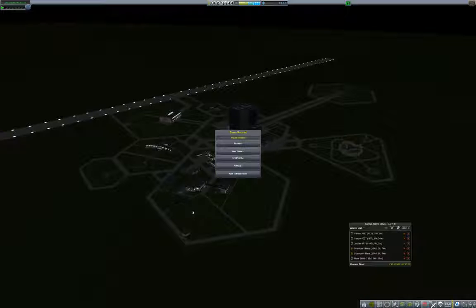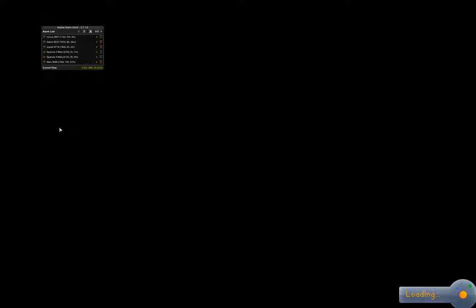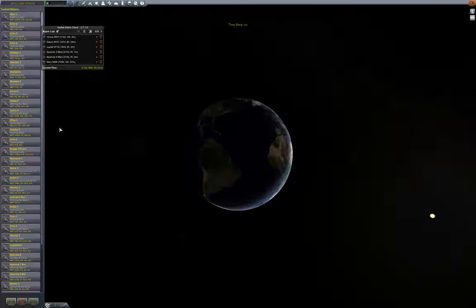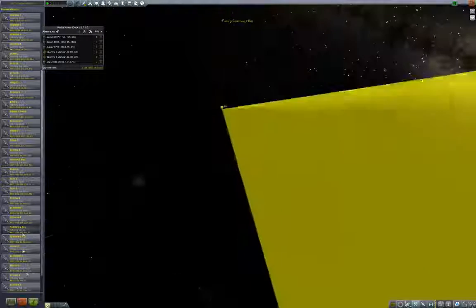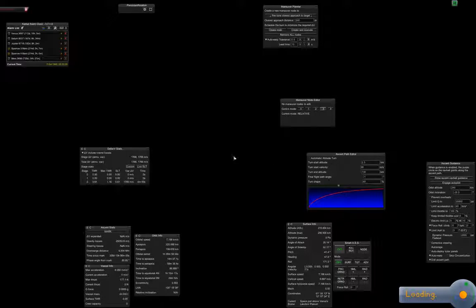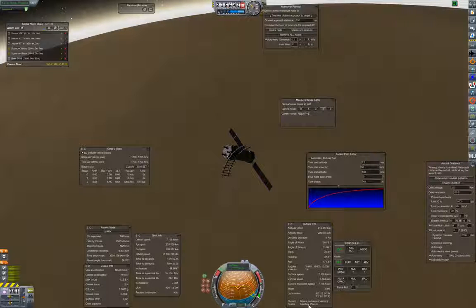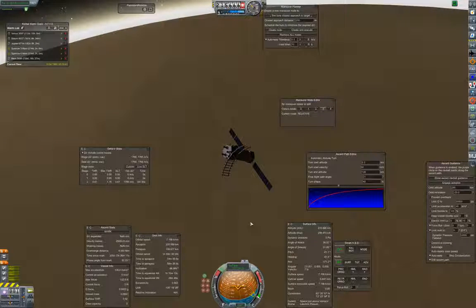We're first going to take a quick visit to our Venus probes, and then we'll mostly be back home around Earth. Let's go to this Barrow 2 bus. You'll note that the orbits are now quite low — we've successfully aerobraked and poked them down to the orbits they should be in. They're happily going along and scanning, and I don't think we've got that biome.